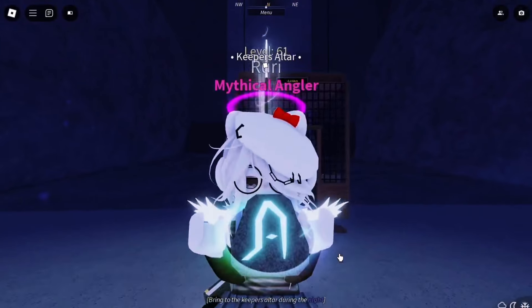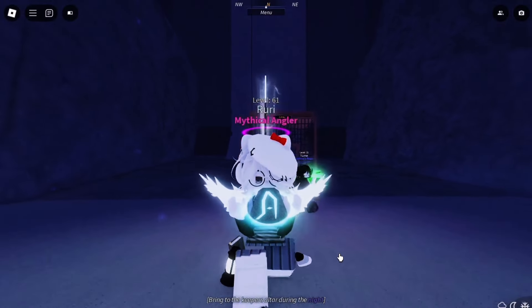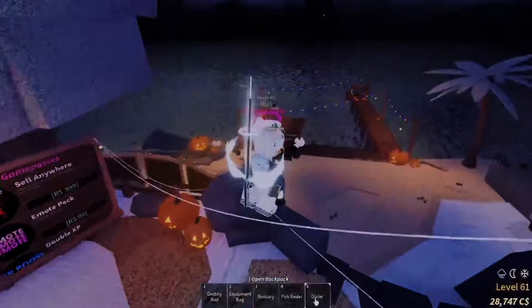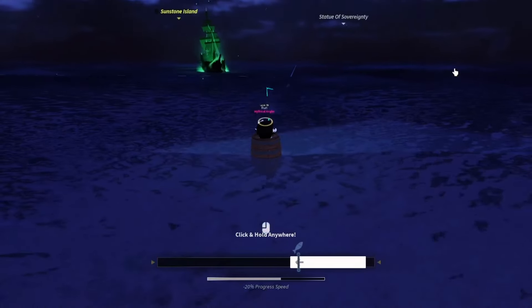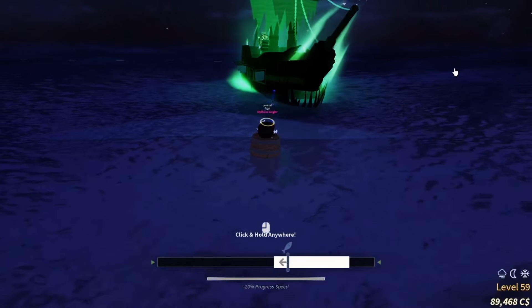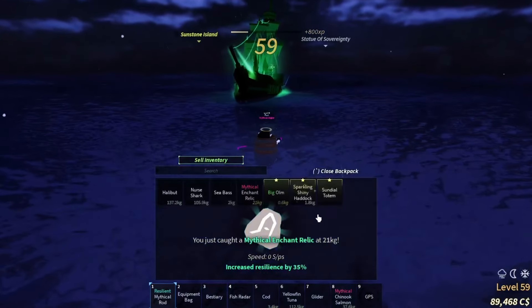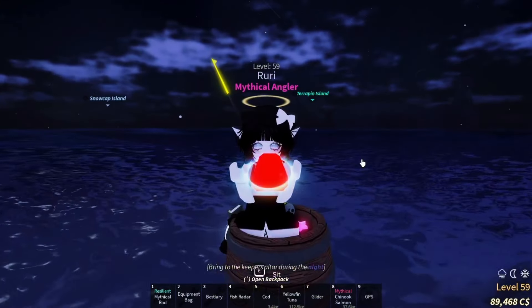Alright, first up, you're going to need an ancient relic to enchant your fishing rod. There are two main ways to get it, but let me tell you, it's not super easy. The first way is by fishing. Every time you fish, there's a 1 in 300 chance of getting an ancient relic. That's a rare chance, so if you're lucky you might catch one, but it could take a while.